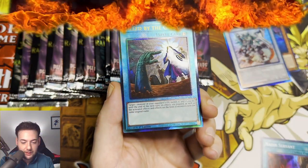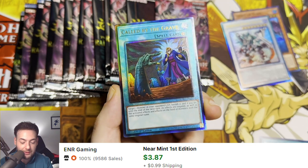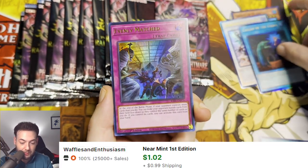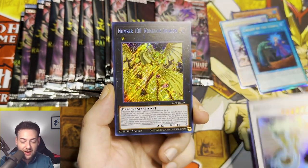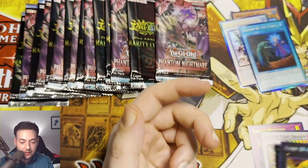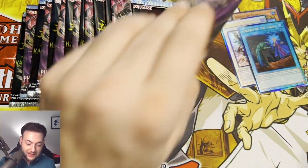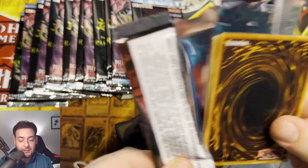We got a Nadir Serpent, a Called by the Grave Ultimate Rare — now that is crazy looking. An Evenly Matched, Ancient Fairy Dragon, and a Number 100 Numeron Dragon. These Ultimate Rares we're getting are actually really, really good. I don't know if they're priced too high, but still.